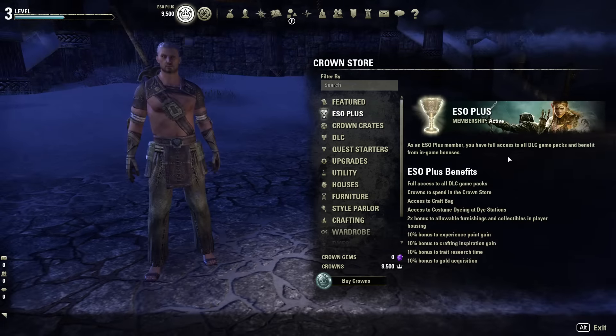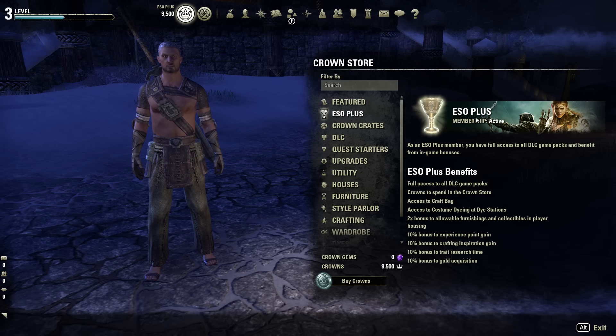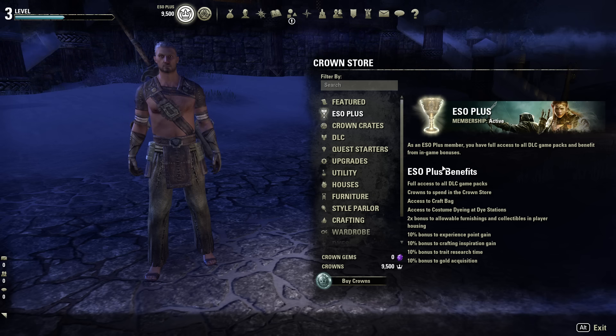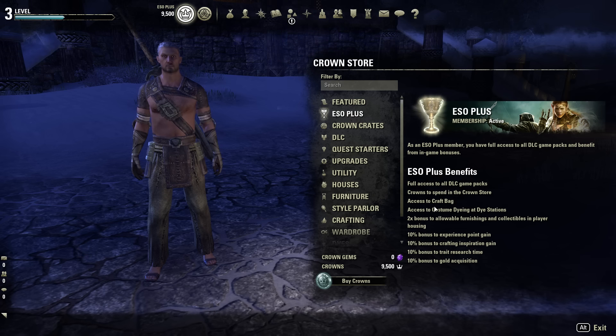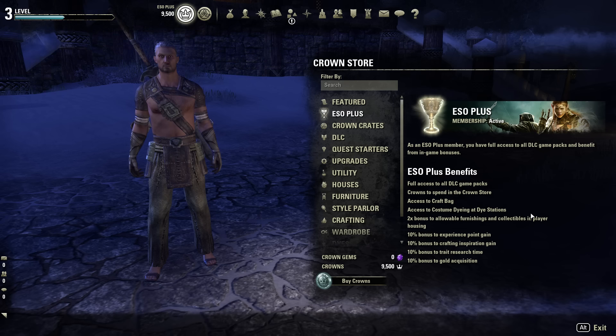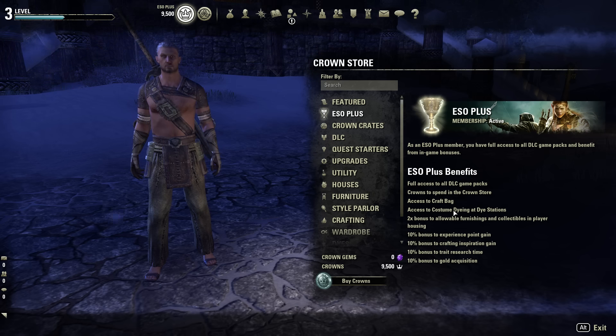Below featured is ESO+. The store does direct you to the subscription membership called ESO+, and it's nice that they put the benefits right here. As a Plus member you get full access to DLCs, access to the craft bag — which is quite big if you want to progress your crafting — access to costume dyeing and dye stations. I don't really like that dyeing is locked behind a subscription; in other games dyeing is free and you just can't access the better dyes.